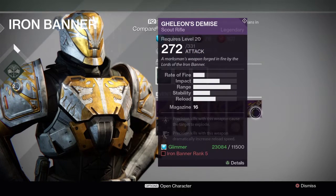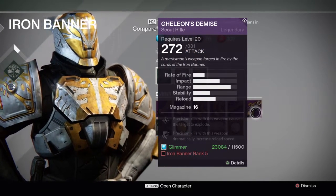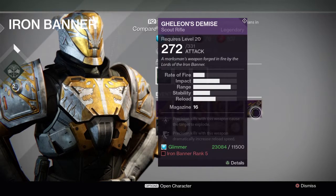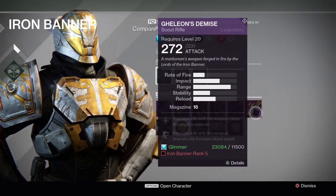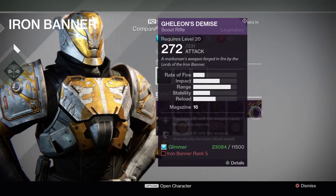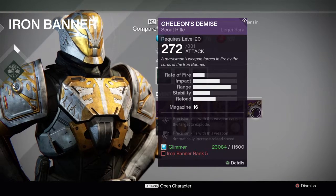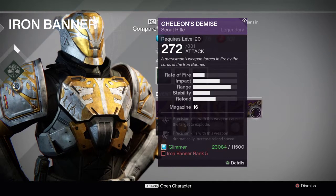And then when you hit rank 5, you're able to get this — Gellion's Demise. It's a scout rifle. Precision kills with this weapon cause the target to explode. Precision kills with this weapon also dramatically increase reload speed. So if you go on a tear with some headshots — yeah, definitely. That's pretty cool. And that precision kills with this weapon cause the target to explode — it's like almost every kill.